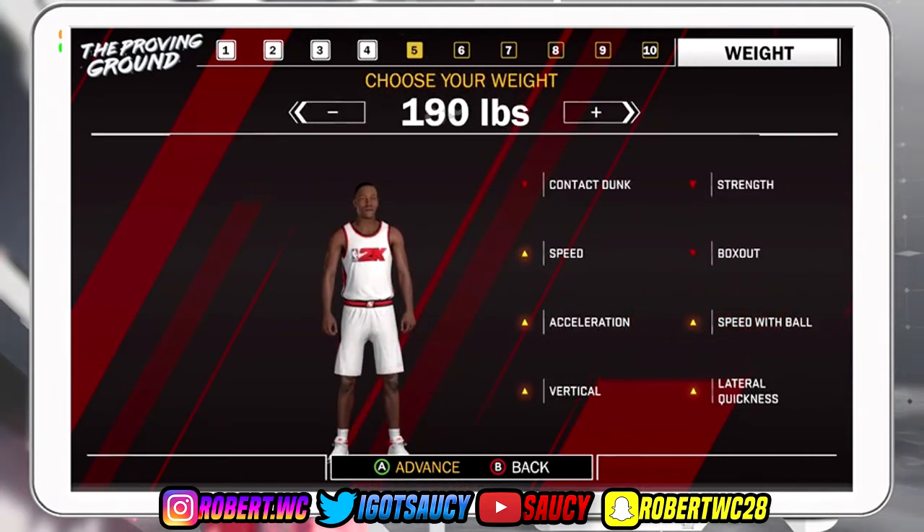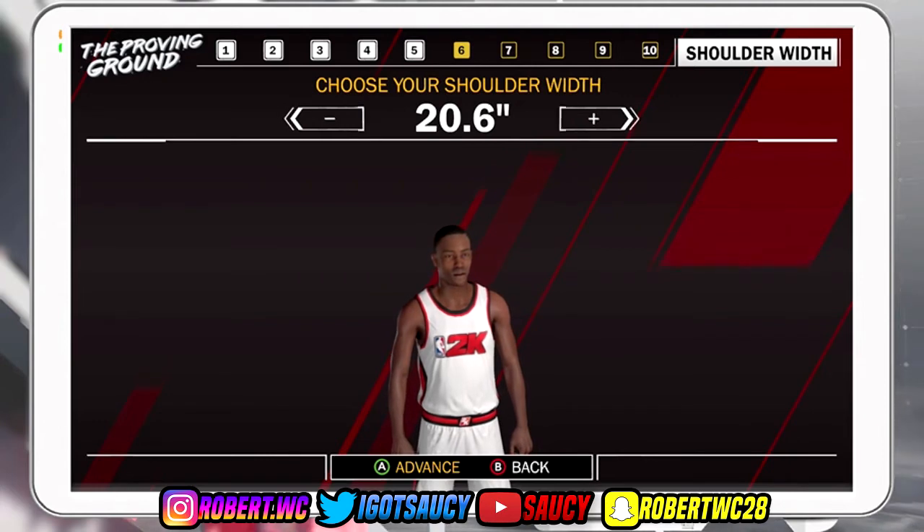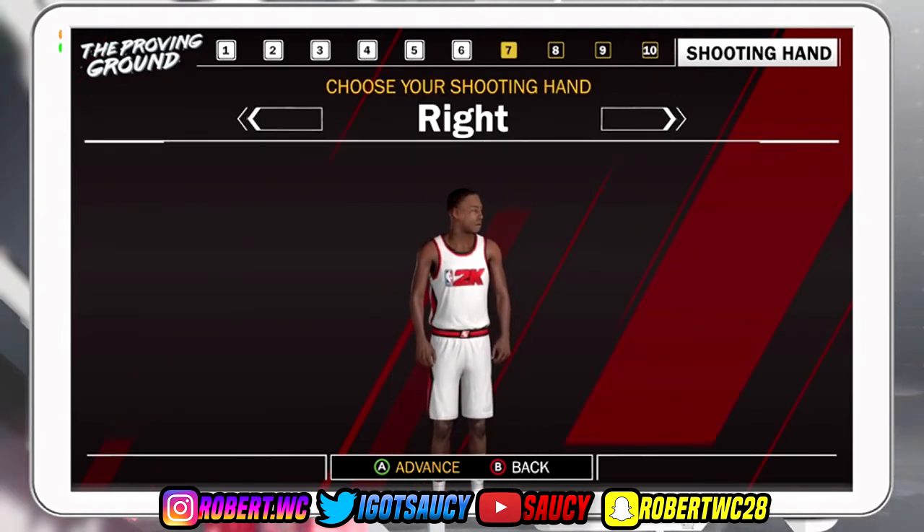For your weight you want the minimum — you're obviously not going to be dunking on people, you don't need to box out since you're not a center, and you need as much speed as possible. That's why we choose 180. For your shoulder width you want to minimize it as well, because minimizing shoulder width also minimizes your wingspan. So don't max that out. For your shooting hand it doesn't really matter — I usually go with the right.